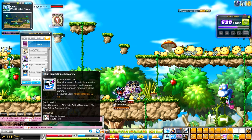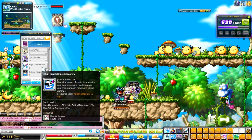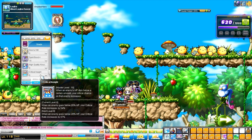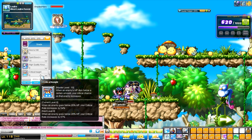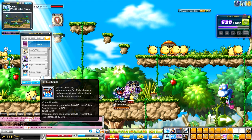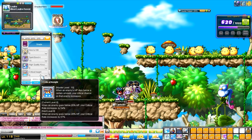And you have high quality Knuckle Mastery, which pretty much increases your mastery, as it sounds like, which is basic for all classes. And finally, our last skill is Critical Insight. When your HP goes lower than 26%, your critical rate will go up by 54%, which means you'll hit a critical more than half the time.